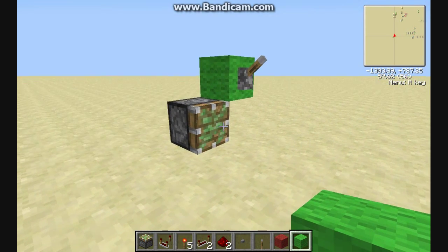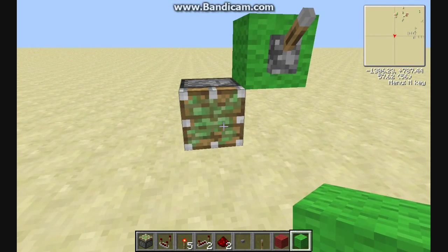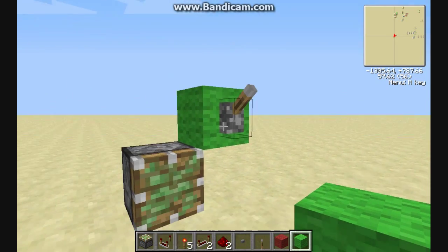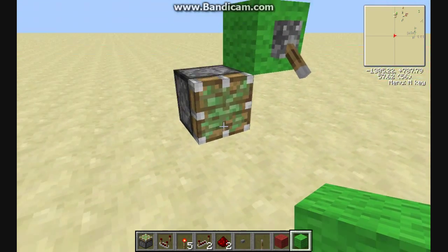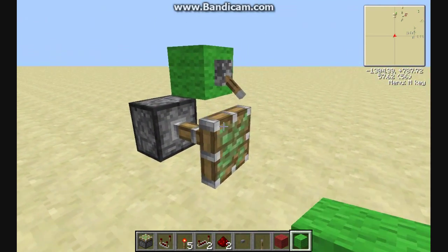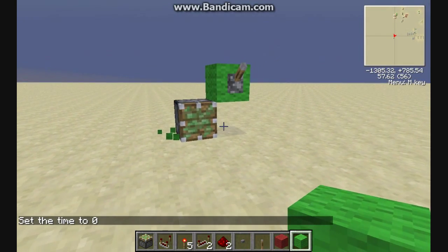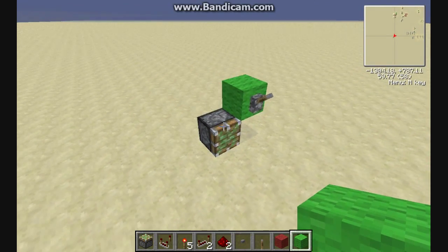A bud switch is an acronym that stands for block update switch. What you do is you take a piston and then you have a block that is diagonal to that piston and we're going to give it power, which natively is not going to do anything to the piston itself. When there is no power to the block, nothing happens. But when we power it and then place a block anywhere next to that piston, it's going to update. Because we have power to that block, it has extended and it will stay there until we remove power. This originally was a bug and Mojang has publicly said they are not going to fix it, so it is going to stay around. This is very useful for a number of different things.